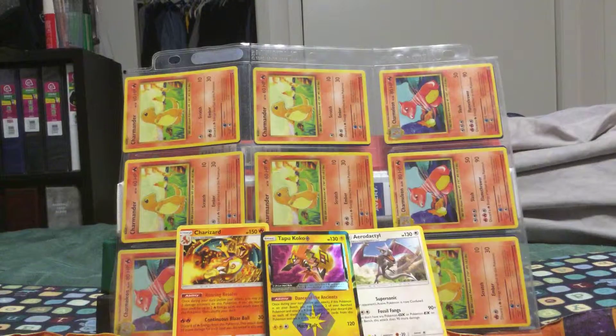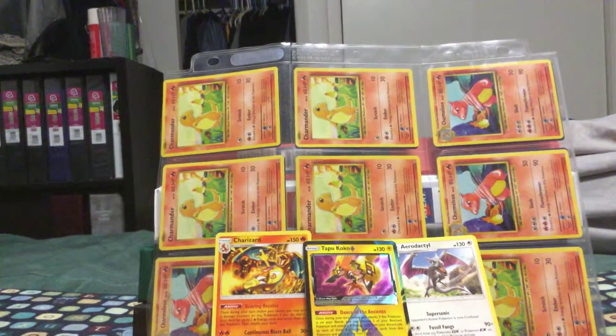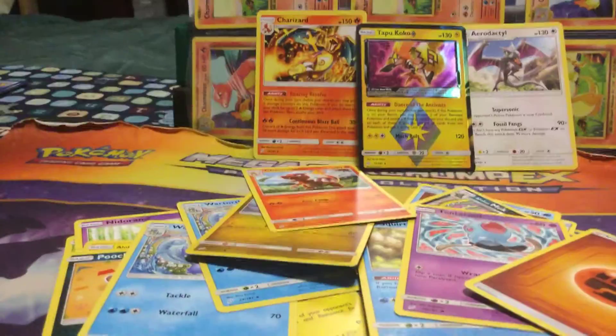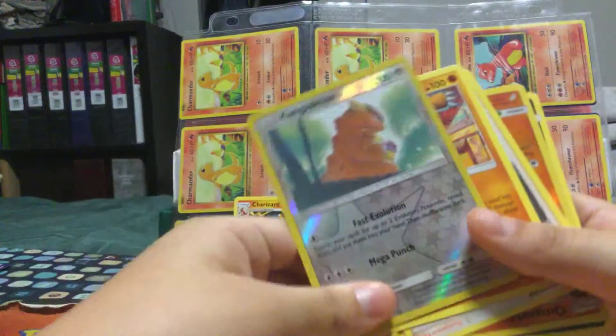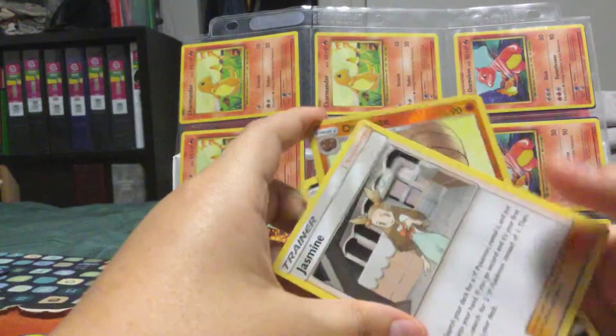The next one — Larvatar, it's kind of cool. Oh sorry guys, it fell for a little bit, sorry about that. It keeps falling for no reason. So Larvatar, Fairy Energy, Judge, Whistle.